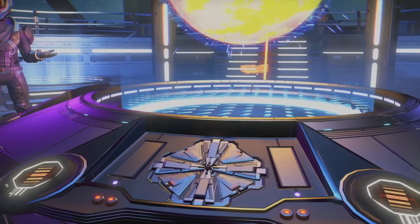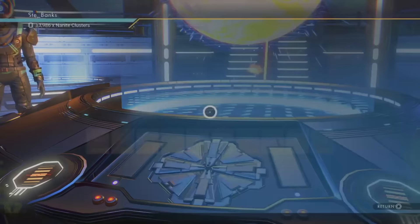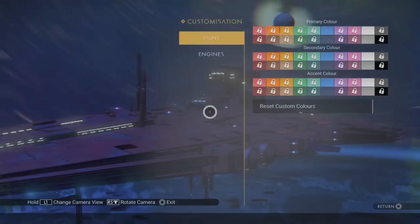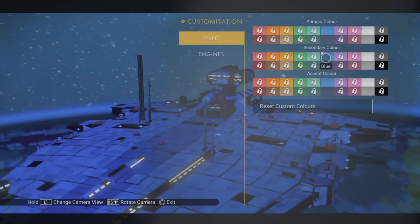Even though you can't upgrade the class of your Freighter, you can customise its colour. Paint blueprints cost 5,000 nanites each to permanently unlock — not exactly cheap but not super expensive either — and you can unlock and apply them from the upgrade control station on board. As of the creation of this video, the colours available are red, orange, yellow, green, turquoise, blue, purple, pink, white and black — a decent selection to make your Freighter your very own.